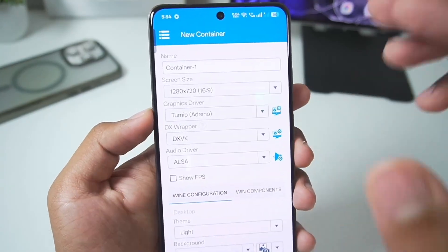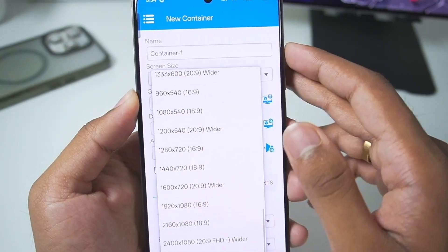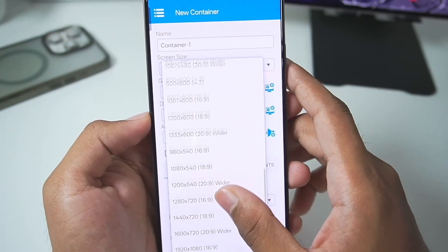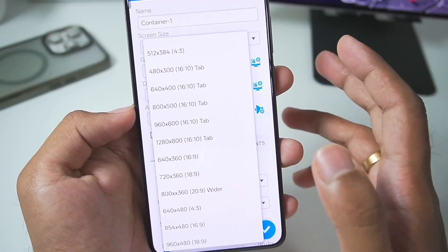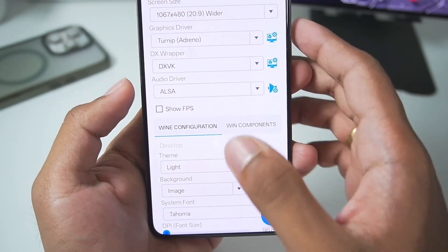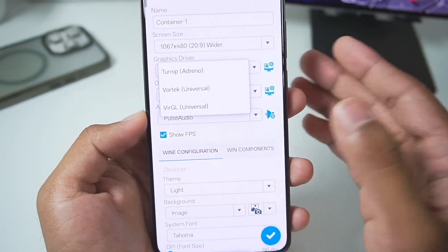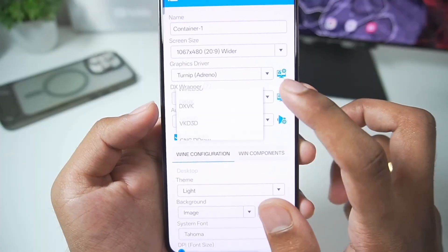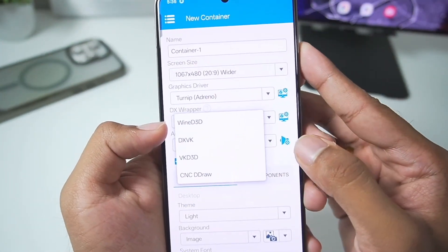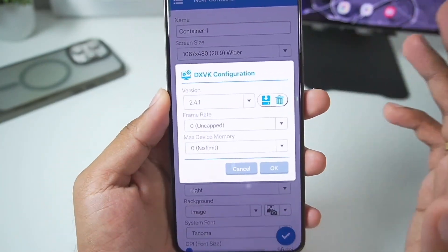Now we'll tap on the plus button to create our brand new Windows Emulator container. In terms of screen size you get a lot of options — including a 20:9 aspect ratio for widescreen — but for today's video we'll go with 1067 by 480 resolution. Afterwards, enable Show FPS and enable PulseAudio. In terms of graphics driver you get Turnip, Vortex, and Virgil. For DX Wrappers you get Wine D3D, DXVK, VKD3D, and CNC Draw. Wine D3D support means you can also emulate on Mali GPU Android devices with the help of the Virgil graphics driver.